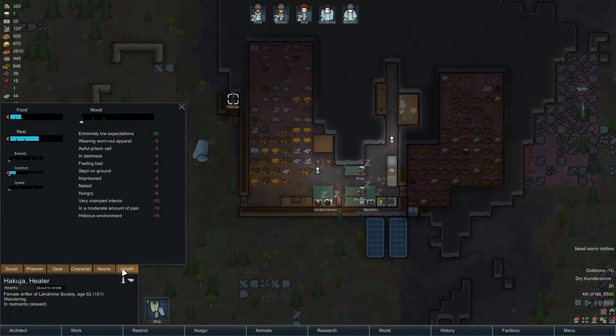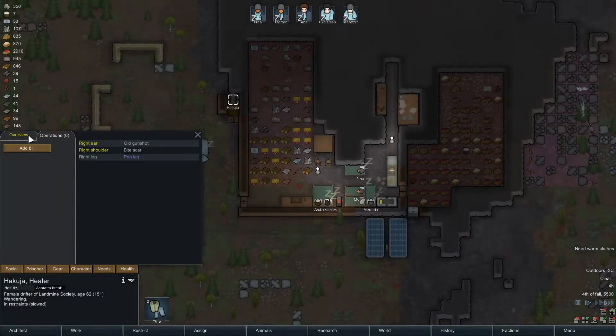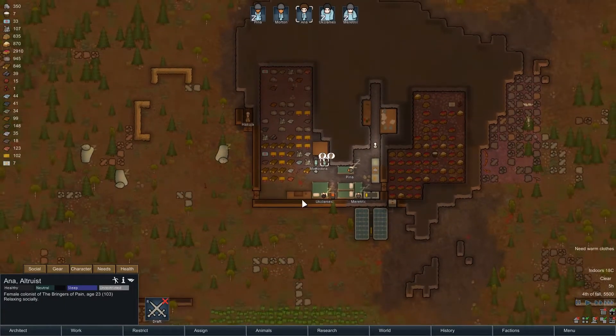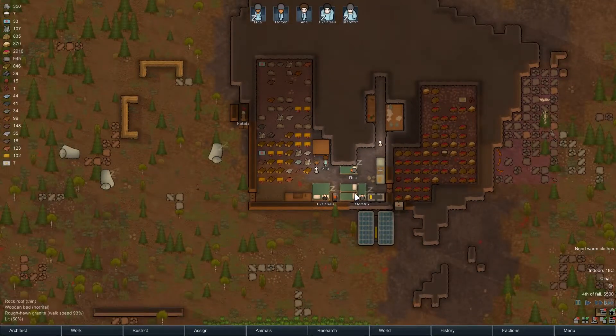Hakuya is not very happy in there, which is completely understandable. She is allowed food — that's fine. I don't mean to interrupt, but I'd really like those corpses butchered at some point. They're not assigned to cooking — well, never mind then.